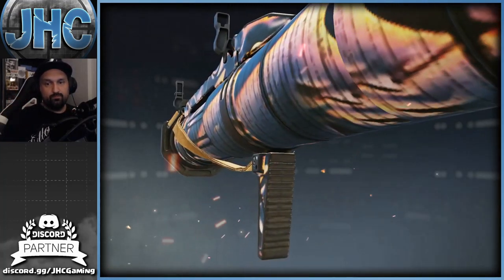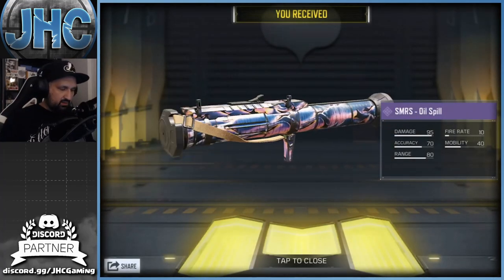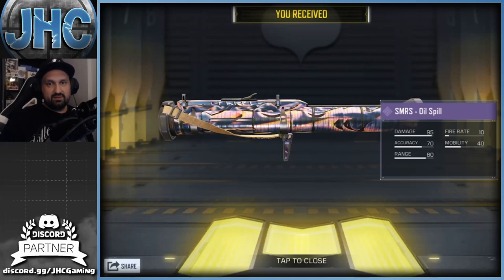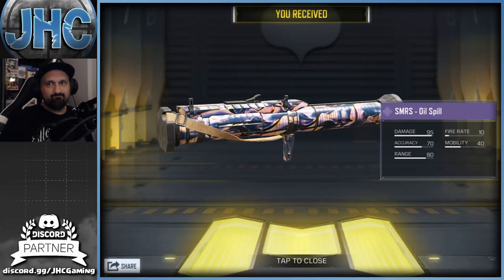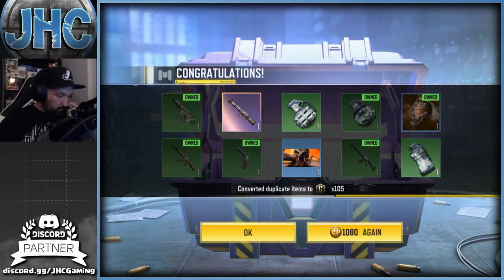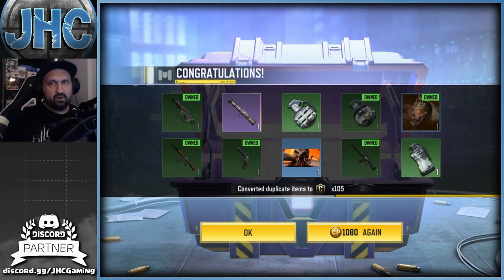We got the rocket launcher — that's epic number two. Pretty sure they've got dupe protection. Is this the most beautiful SMRS in the game? Yes or no, type in the comments. One more epic, one more rare — got the calling card, a couple of duplicates in the uncommons, a frag and a smoke. Let's keep going.